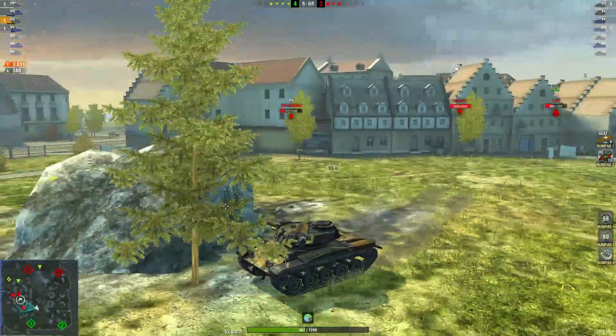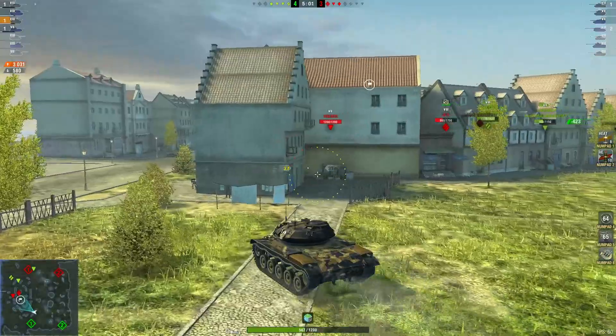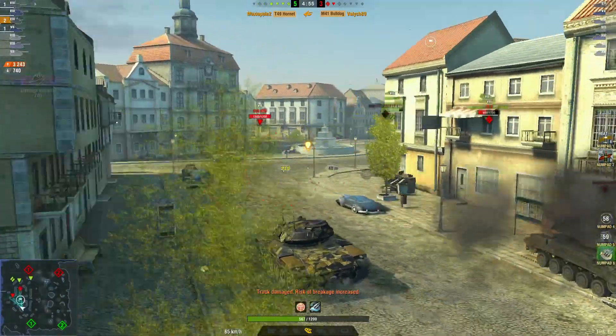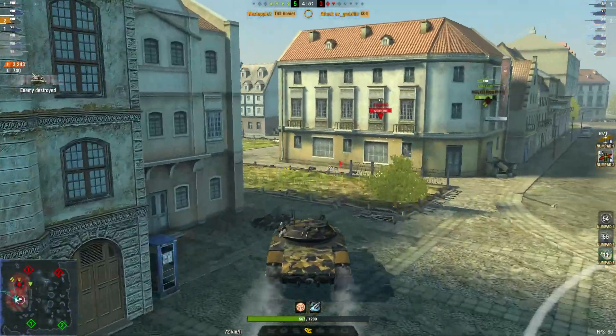3031 damage, and you can see Maxi is using this tank as a hit-and-run vehicle — put a shot in, hit, and then run off to fight another day. Just two reds left versus four greens.